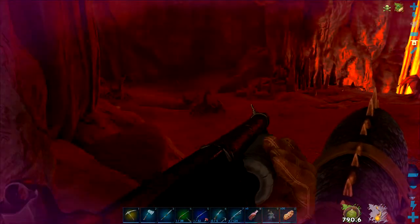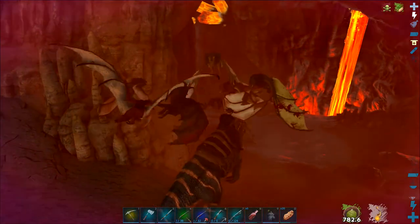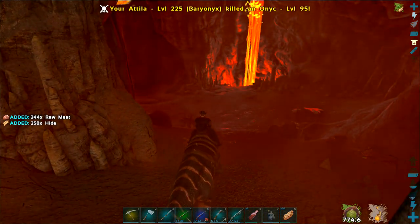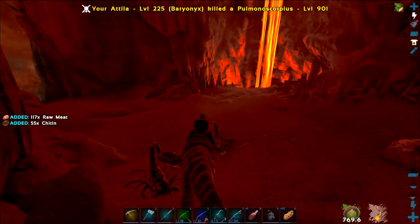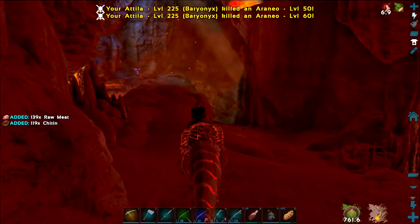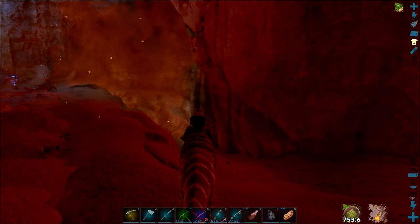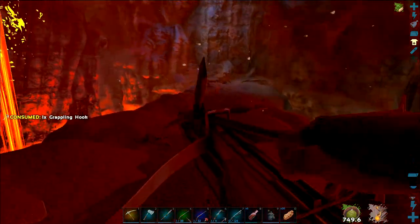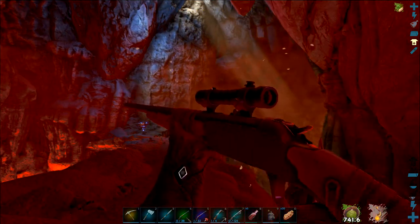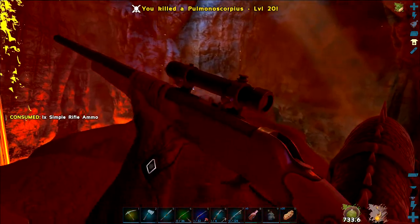I did find a new rifle as well — only a journeyman long neck, but better than the round shackle we had. One of the things I'm going to have to do is start hoarding hide. I haven't found a decent saddle recipe for the Rexes, but I know I'm going to need a lot of hide when I do. I think that's on the agenda for next week — I'm going to build a couple of big storage safes and concentrate on hoarding as much as possible.